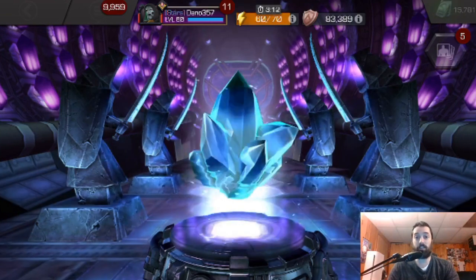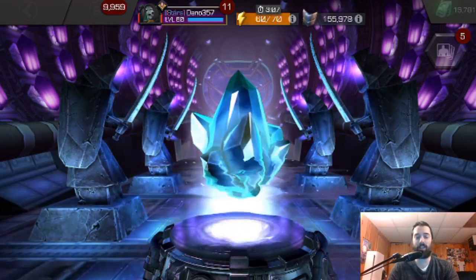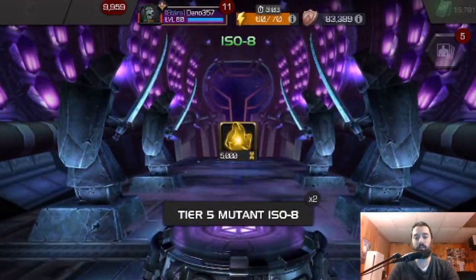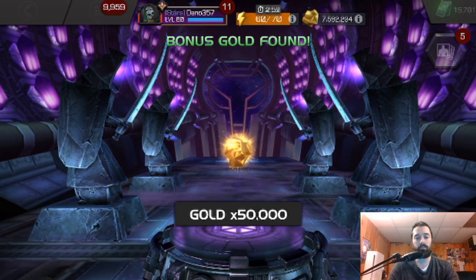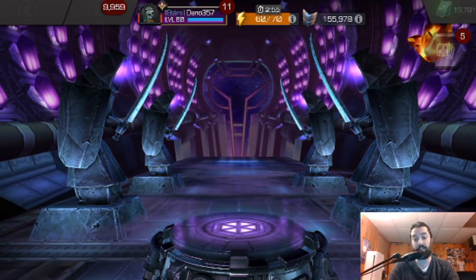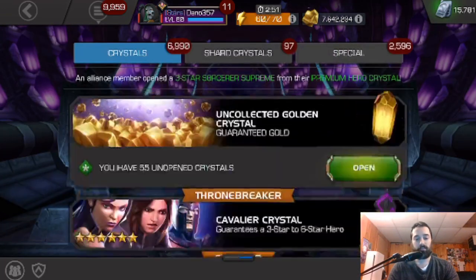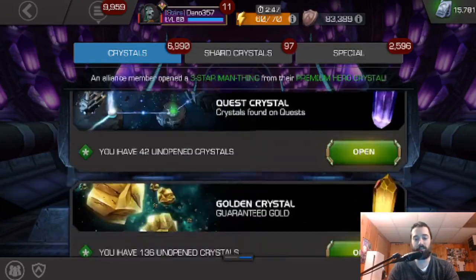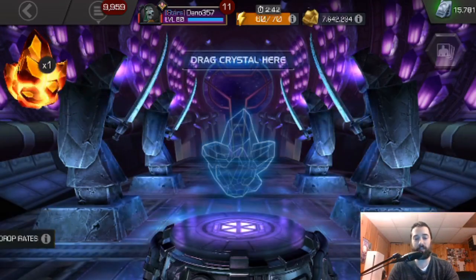As you guys know, I'm still searching for Aegon from the dual class crystals. Once I finally get him, then I'm going to move on to the cosmic tech one for Silver Surfer. The final gifting crystal is a four star nexus. I got a four star nexus on my free to play account — that was much more helpful than it is here, but let's open it up and see what we get.